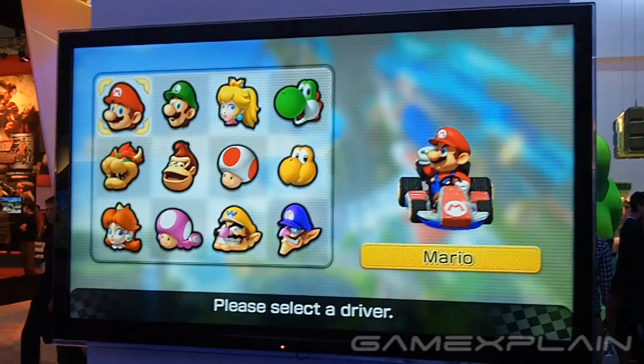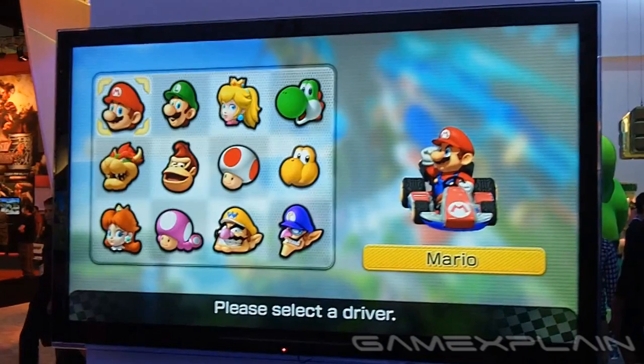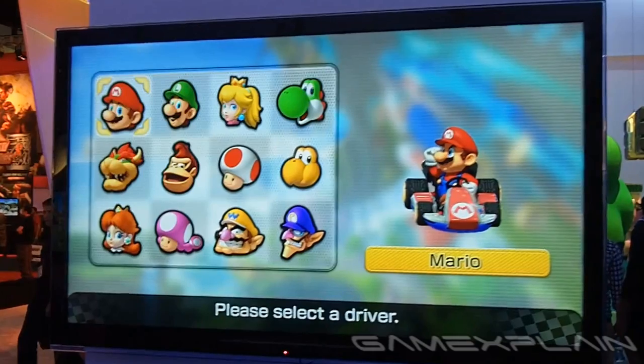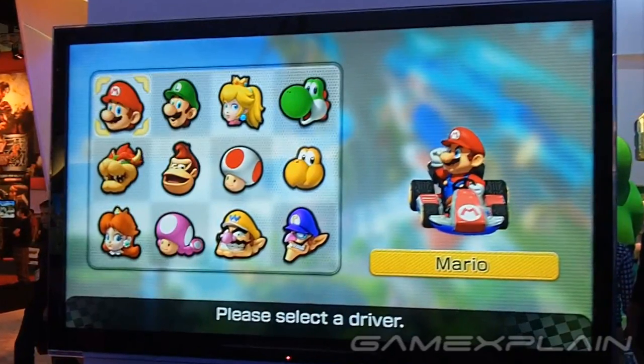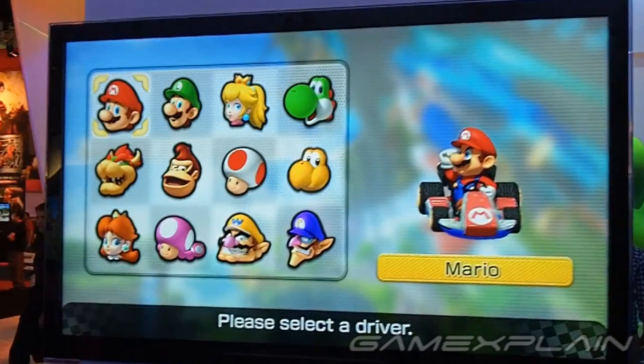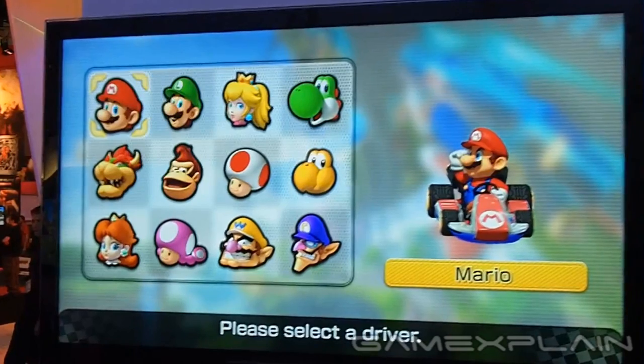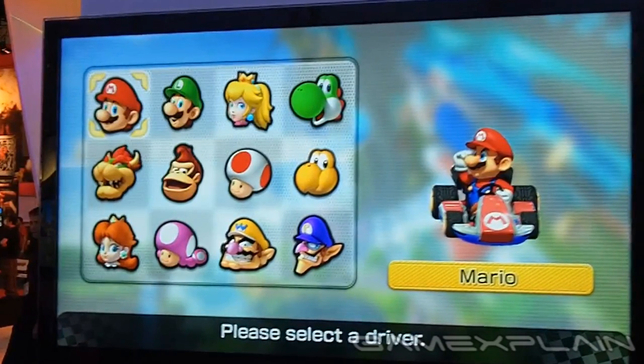Speaking of Daisy, we know of 12 racers so far: Mario, Luigi, Peach, Yoshi, Bowser, Donkey Kong, Toad, Koopa Troopa, Daisy, Toadette, Wario, and Waluigi. We're guessing there are still some left to be unveiled, considering Mario Kart 7 and Mario Kart Wii had many more — 16 and 24 respectively — even counting the ability to use their Mii as a character.